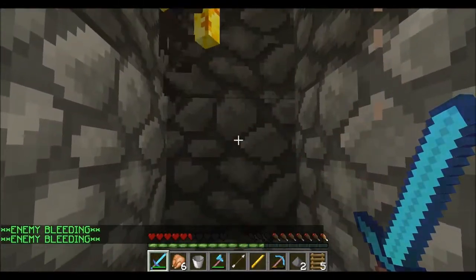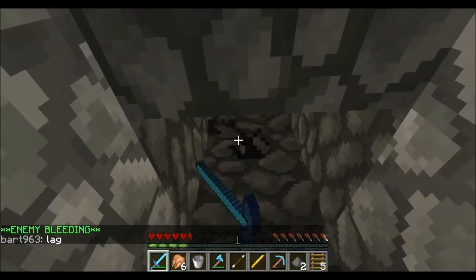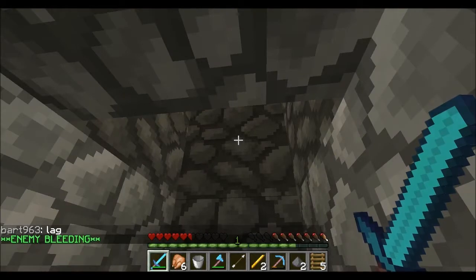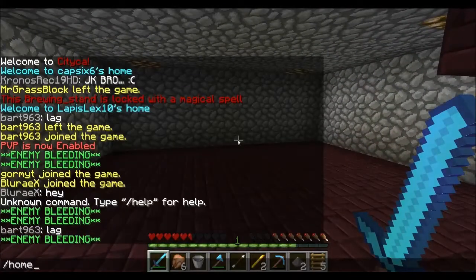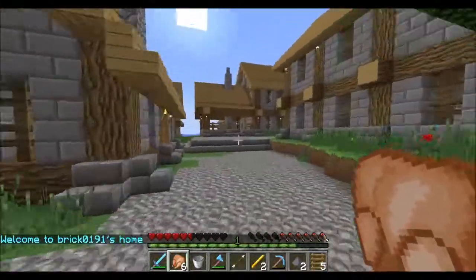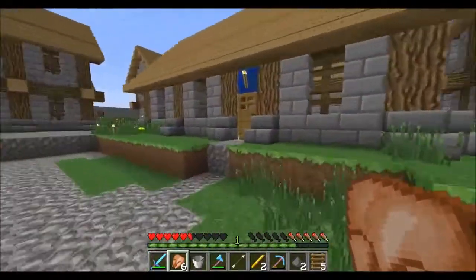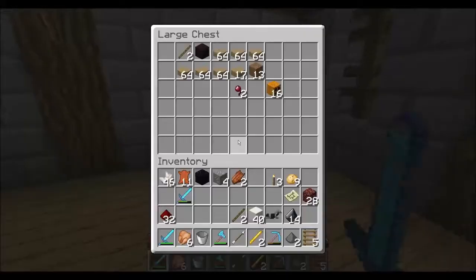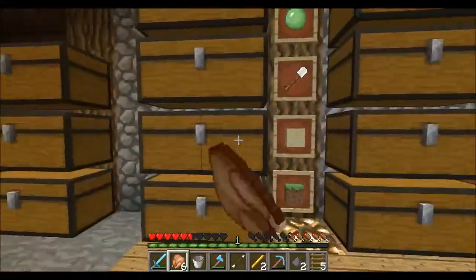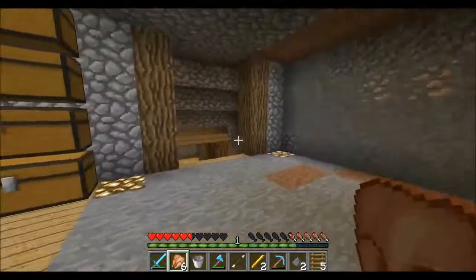Got hit - you get a blaze rod and a lot of XP from this farm. You get more XP from a blaze than from a zombie, which is really cool, so I can make great use of that. I think that was it for this episode guys - if you like this episode hit the like button and subscribe for more videos. I'll see you later!